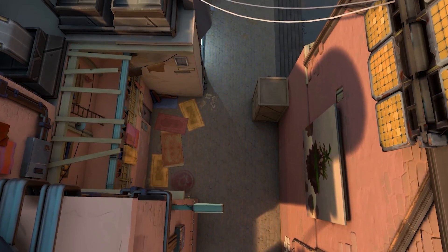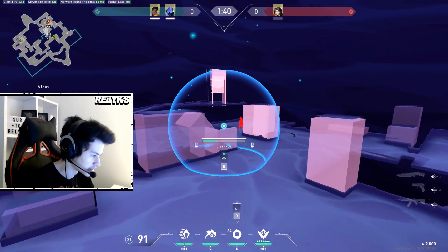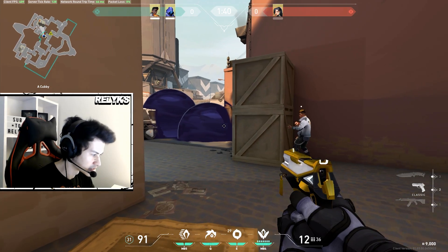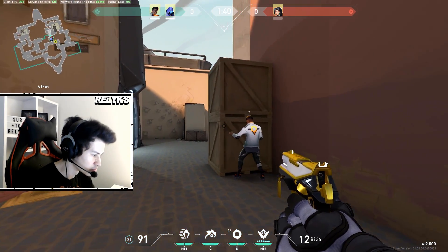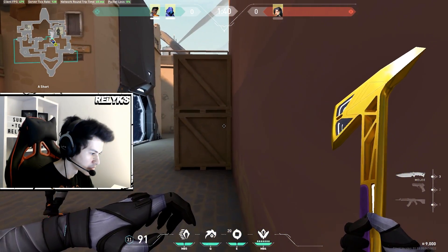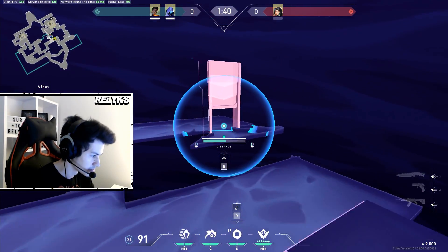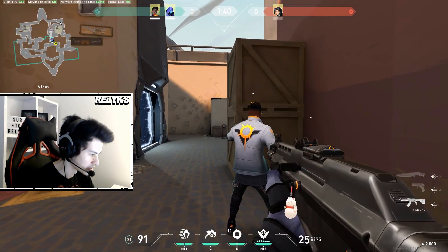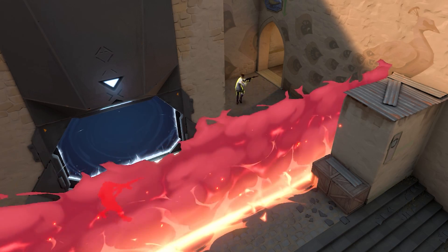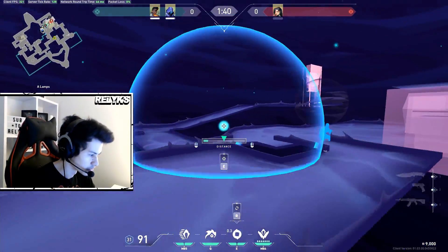Coming up short A to fight defenders, you could throw Omen smokes to give cover, but that uses both smokes. Instead, use Phoenix's wall and save Omen smokes for Heaven and CT. Group up short A, peek and clear it, then Phoenix starts the hit with his wall — walling off site and running up. Omen comes into the cubby and paranoia's all of U-Haul, allowing Phoenix to push in. Phoenix still has a second flash for an extra kill, and Omen can re-smoke spawn.